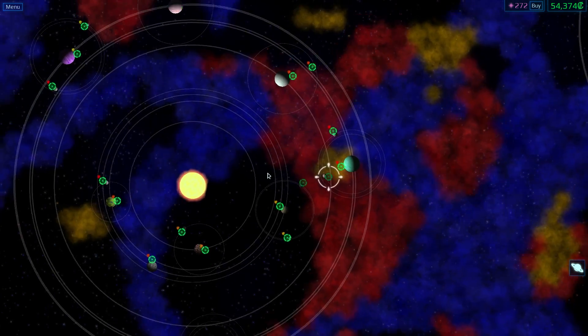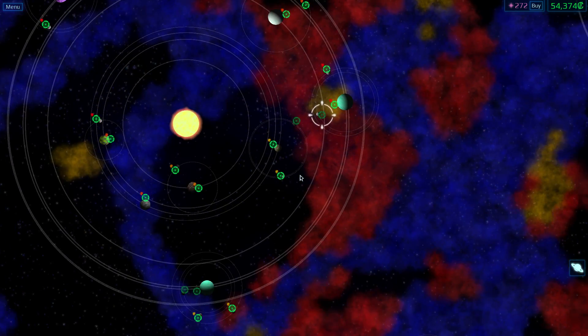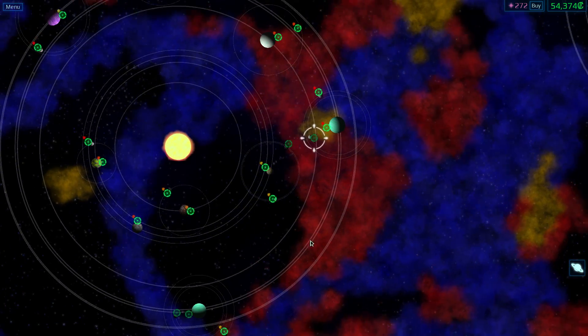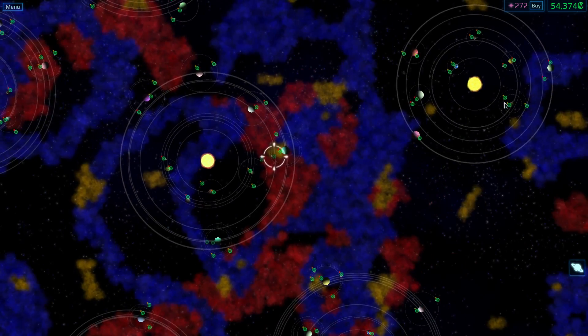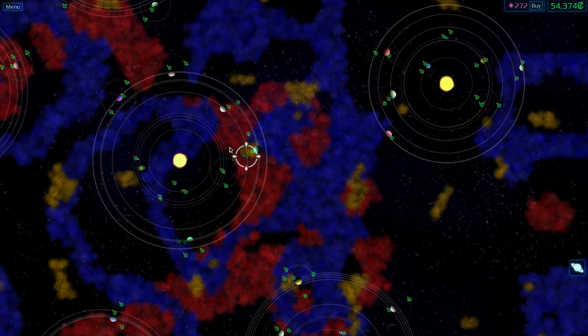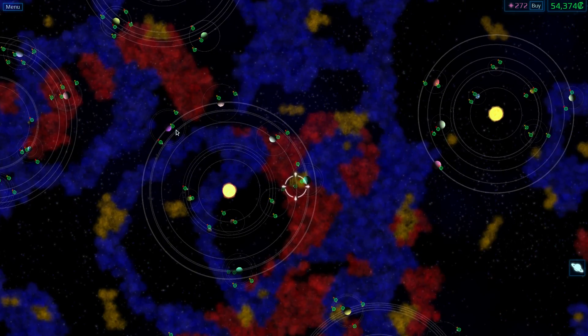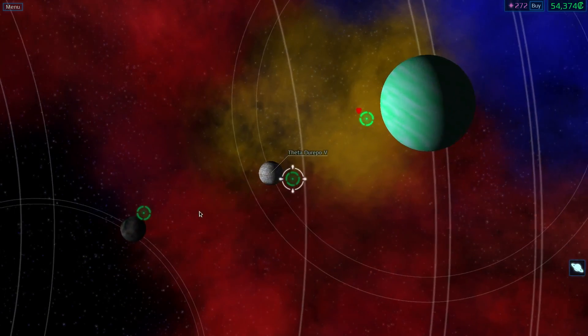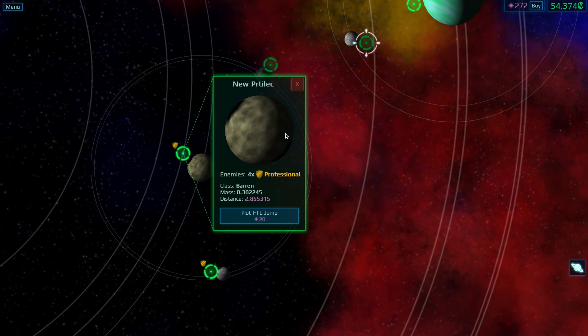There's a couple over here. That's probably a good direction to go in. There's some up here as well that we might want to get to later on, but there's some down there as well. So we'll just go here. Are we in the middle one right now? Yeah, we've got all sorts of options. Nowhere is particularly far away because jumping from there to there is probably hundreds upon hundreds of fuel. We'll just go for the nearest one — New Pritilek.